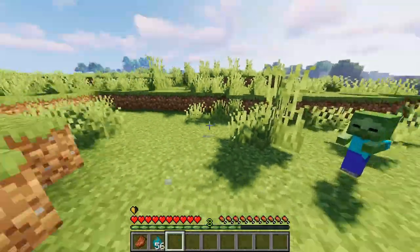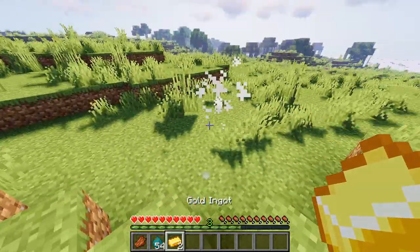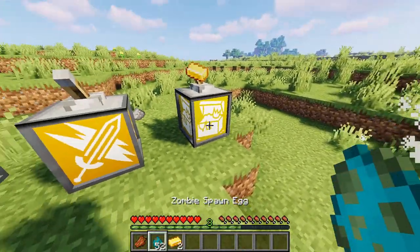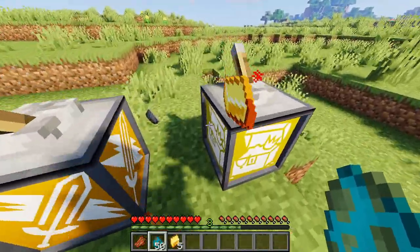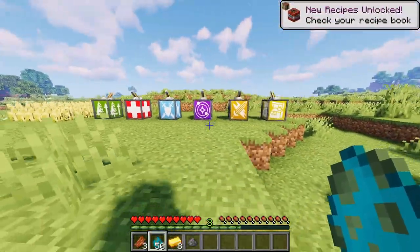For the Loot Block, it does the same thing as XP or Attack, but instead of XP orbs it will spawn the goods above the loot block. These blocks cannot be crafted, and the only way to find them is in dungeons, buried treasures, and bastion castles.